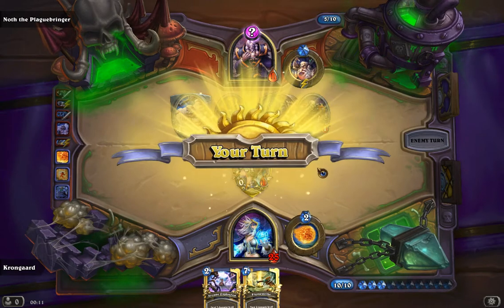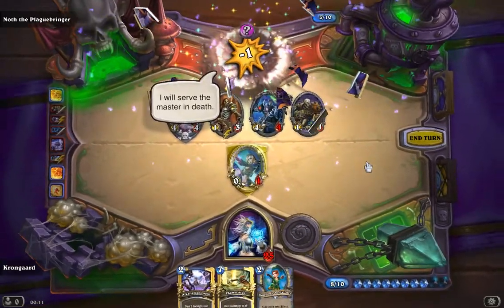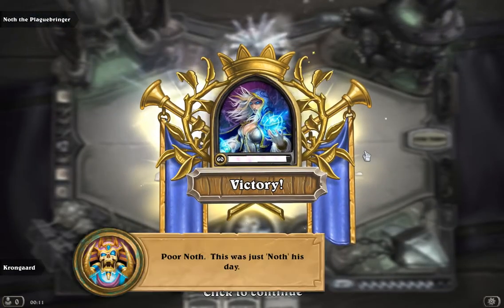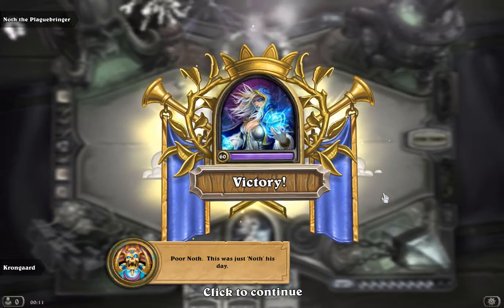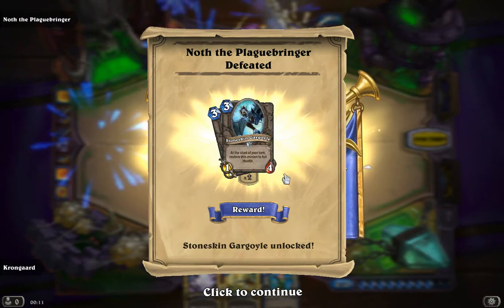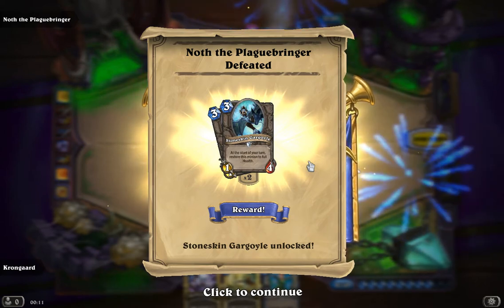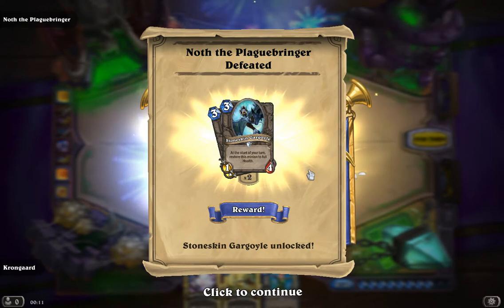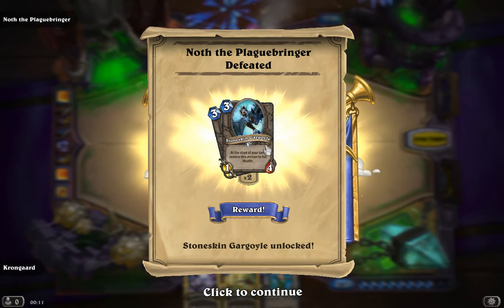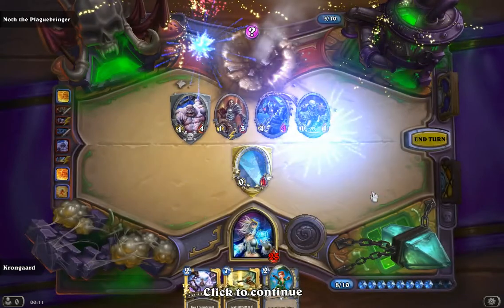I'm just going to quickly go through the deck after this victory, after the reward, and then I'll set it to upload right away, so hopefully if you're having trouble getting in, you can check out what kind of battle you're going up against. This was just Noth's day. You get the Stoneskin Gargoyle — that's the minion that heals up at the start of your turn, so that's going to be a minion we're going to be seeing in a lot of decks. I expect especially Priest decks and Druid decks will be flooding with these.